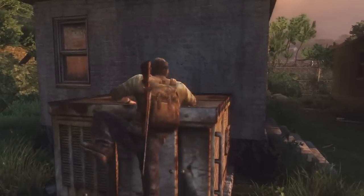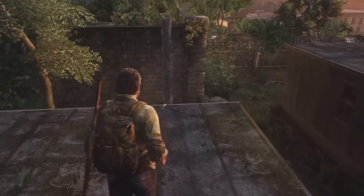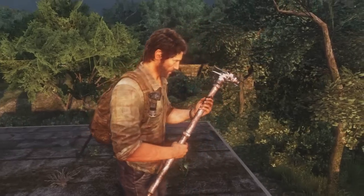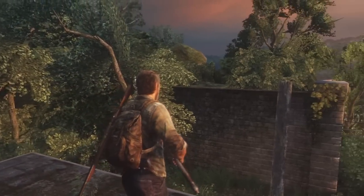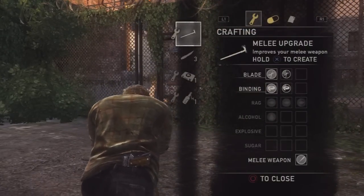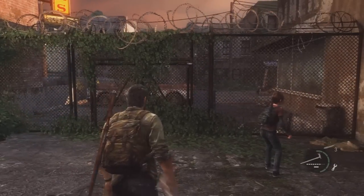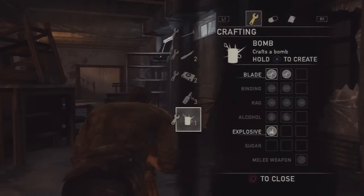Next is the melee upgrade. You get the recipe by picking up a melee upgraded weapon in Chapter 4, Bill's Town. To craft an upgrade, you'll need a melee weapon like a baseball bat, a blade, and a binding to hold it together.